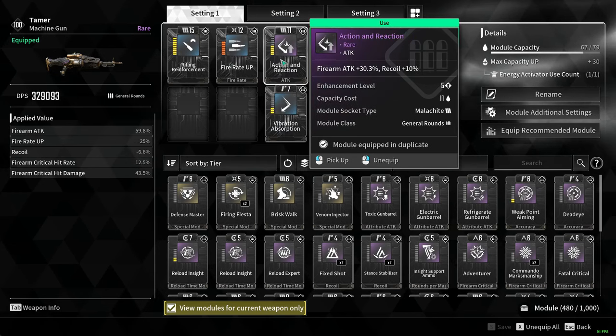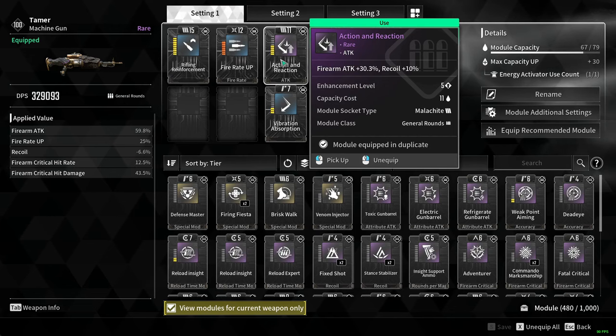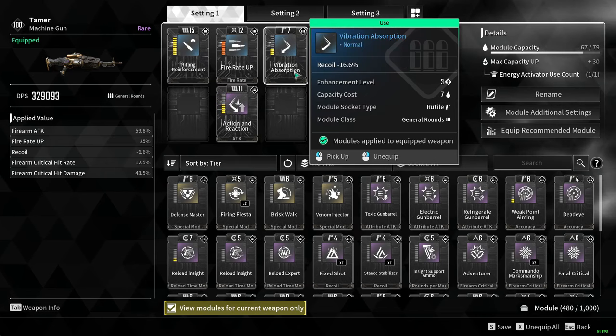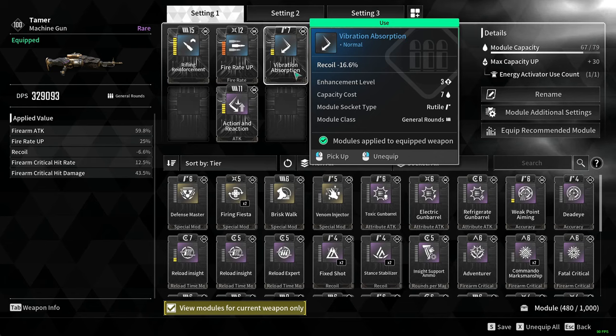Now, this right here is a little bit of a two-for-one. Action and Reaction will increase your firearm attack by X% if you max it out, but at the cost of recoil. To counter that, put on Vibration Absorption, which will decrease your recoil per your gun.